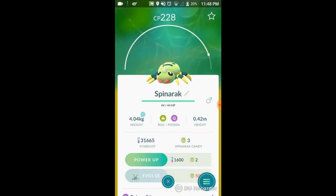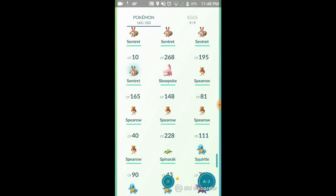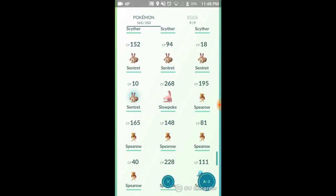I want to catch a Cyndaquil but haven't found one yet. So far I've found a few Johto Pokemon — I caught a Sentret, Spinarak, and that might be all so far. But I'm pretty excited because there are a lot of really good Pokemon in the Johto generation, and quite a few of my favorites are in that generation.